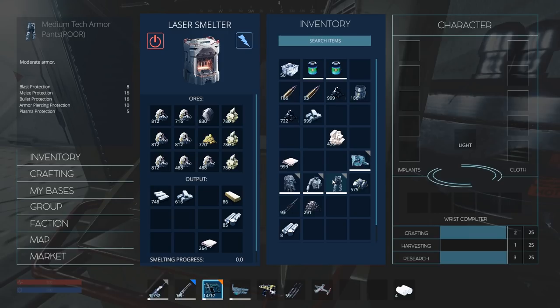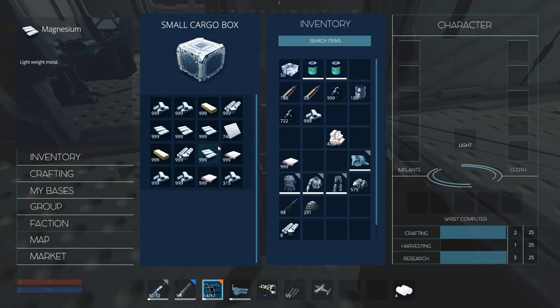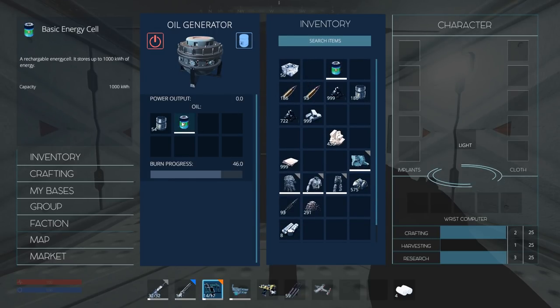Right here I've got some medium armor. The difference between medium and heavy is a really big difference. The thing is, with the heavy you have to research it. I've got a bunch of stuff in here all cooked up. If you put these energy cells inside the generator they will recharge, so you can recharge your batteries by doing that.